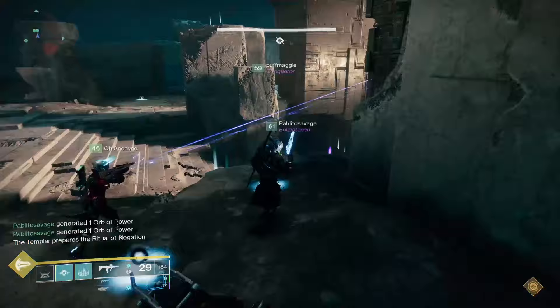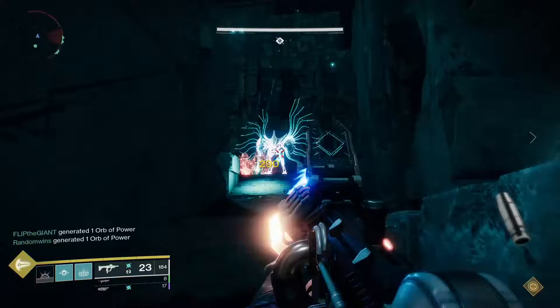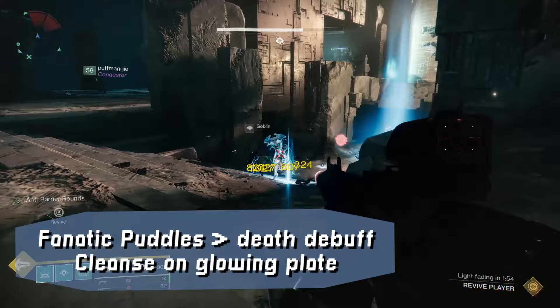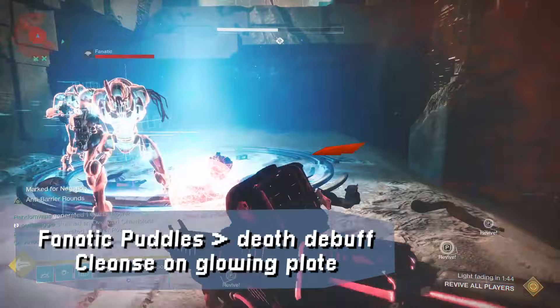After you've defended the one Conflux for a short amount of time, things will change. Now you'll be defending two Confluxes — one on the left and one on the right. Your fireteam should split up into two groups of three, three defending the one on the left and three defending the one on the right. There are going to be some Vex called Fanatics, and if you kill them they will drop a glowing pool of goo on the floor. Don't touch or walk over that pool, because then you'll become marked — a status condition you'll need to clear away in a certain amount of time, otherwise you will die.